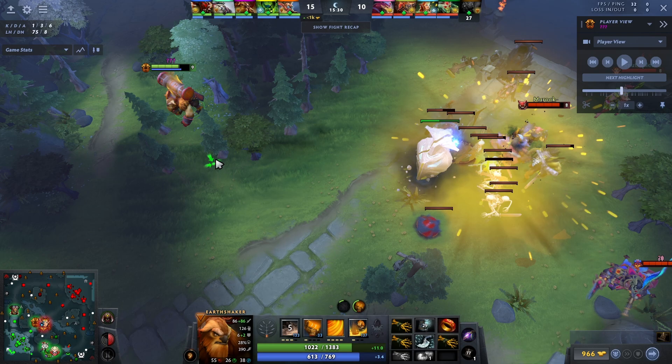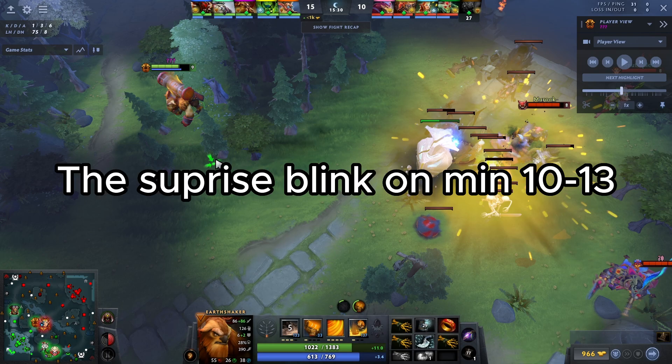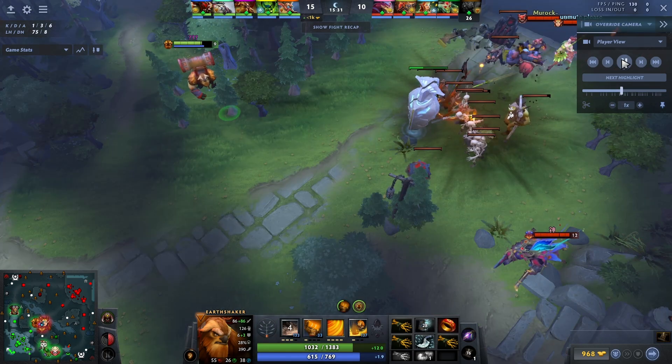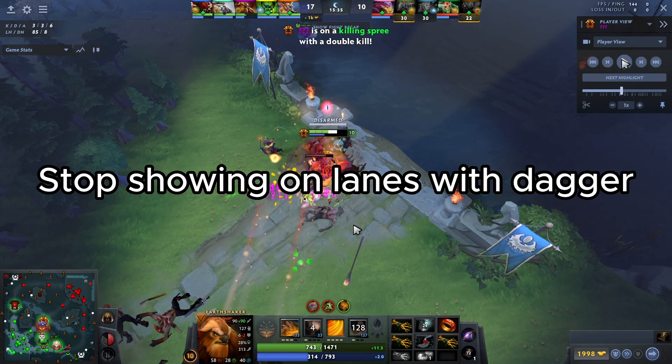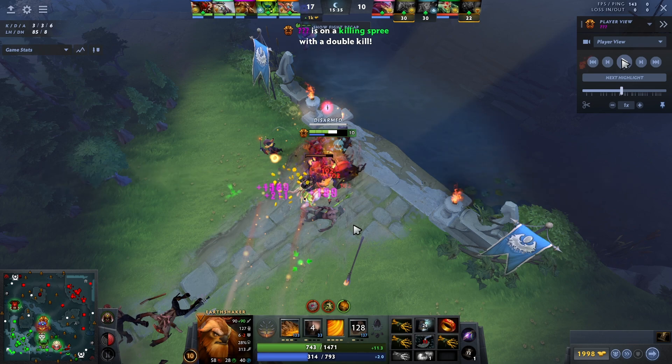The best case scenario for Echo Slam is simple. There are two ways: first, people do not know you have Blink and you can surprise them, like in this play right here. Second, don't show on lanes if you have Blink Dagger — let your supports push lanes. If you know you want to smoke gank in the next ten seconds, don't show. People will realize what you're doing if they see you. But if they don't see you the entire time, they'll be scared and play passive.